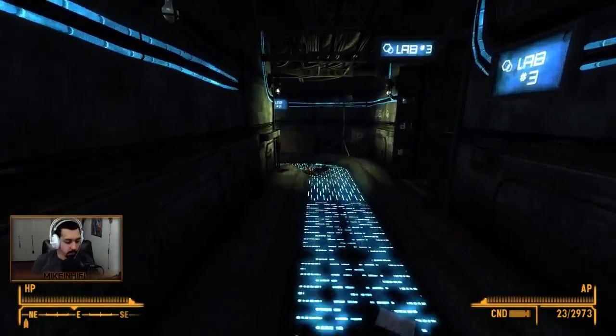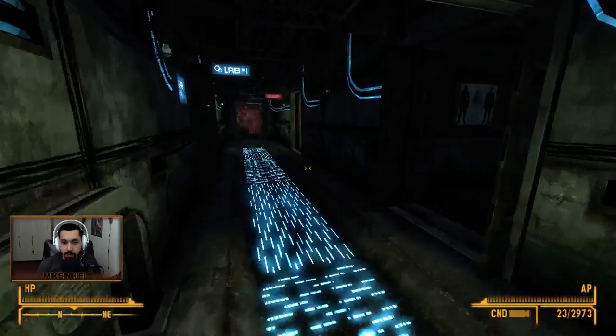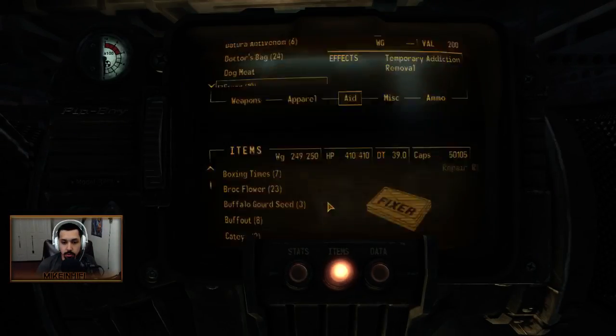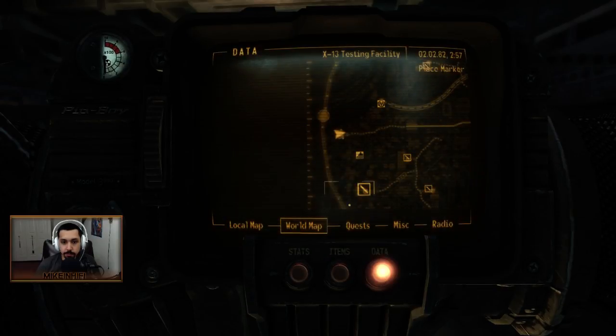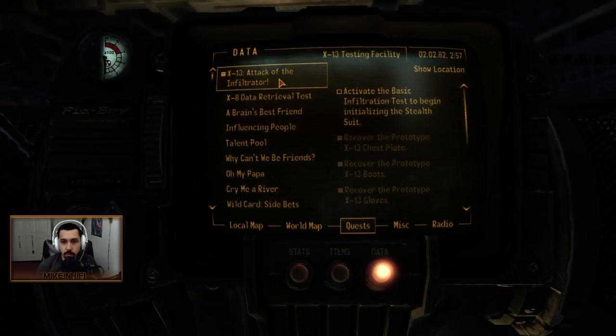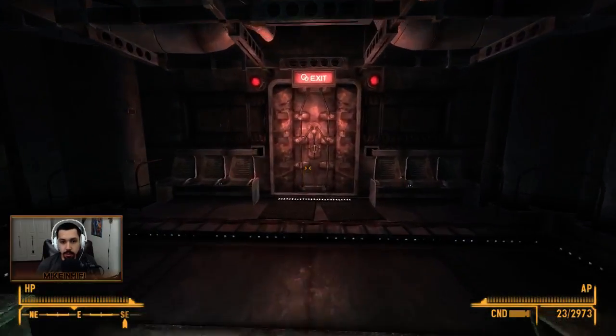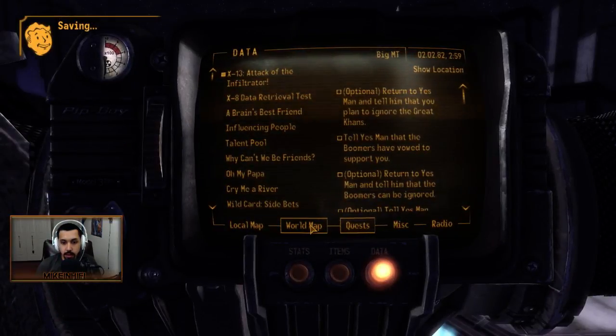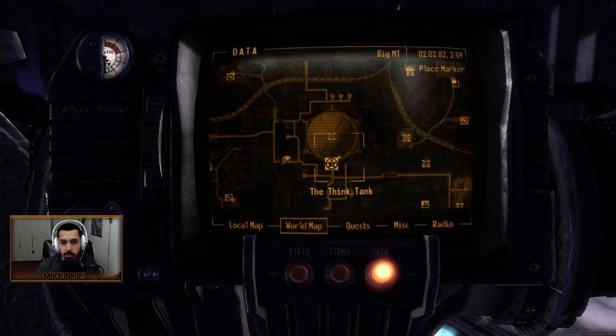So this is what we're going to do — we're going to do something real quick. I have a lot of things that I need to turn in. We have the suit, and we still have to do stuff in here, but I am so encumbered. I need to go and drop some stuff off, so let's go do that real quick.